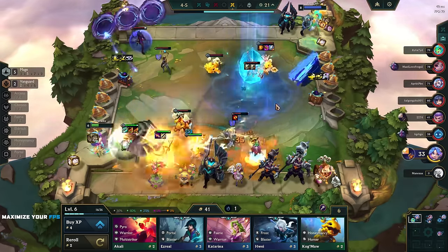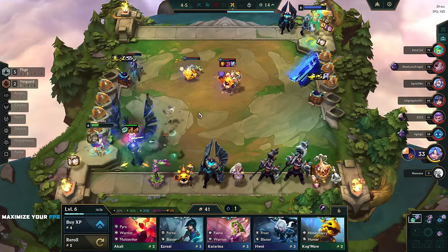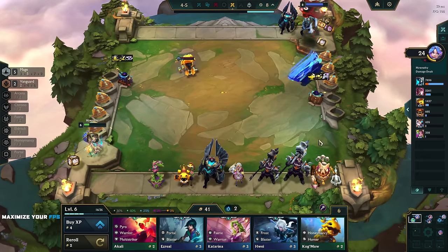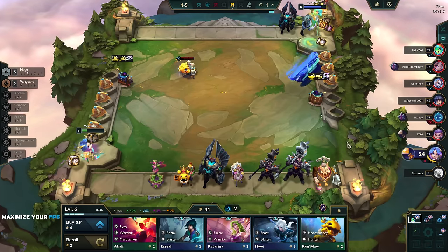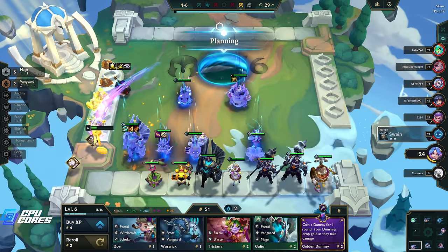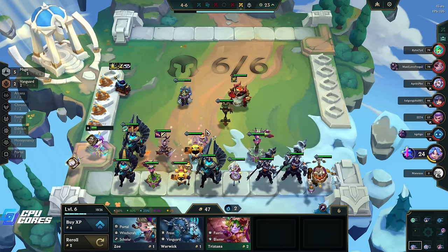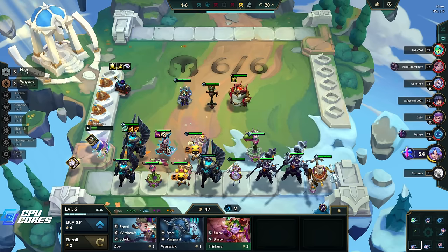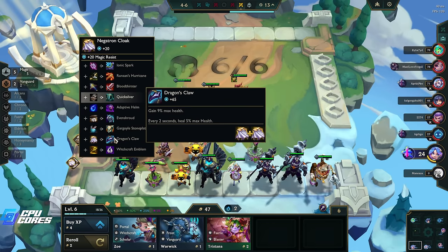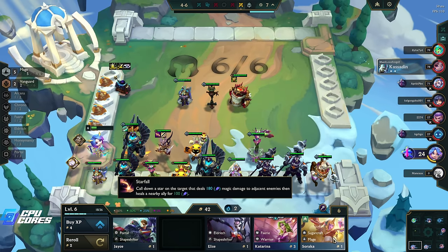Right now we just want to get this Galio three-starred because it's kind of useless without it. To be fair he's doing an absolute ton of damage - but as you can see we still lost, which sucks. We got 24 hit points which is really sketchy. We need to three-star, we need to get really lucky and spend all our gold here. Galio - oh that's really good. Your dummies drop gold as they take damage - yeah that seems really good.